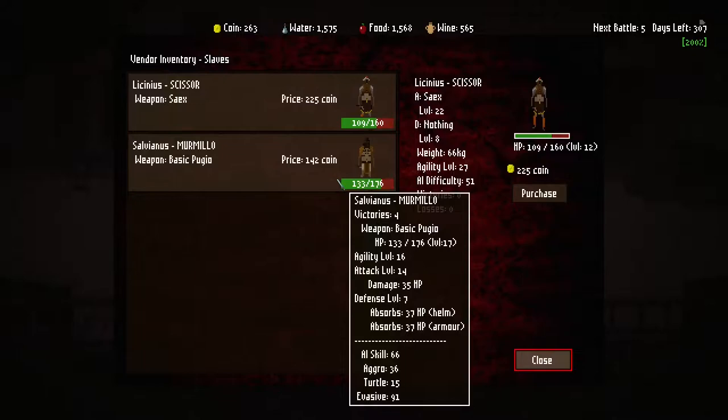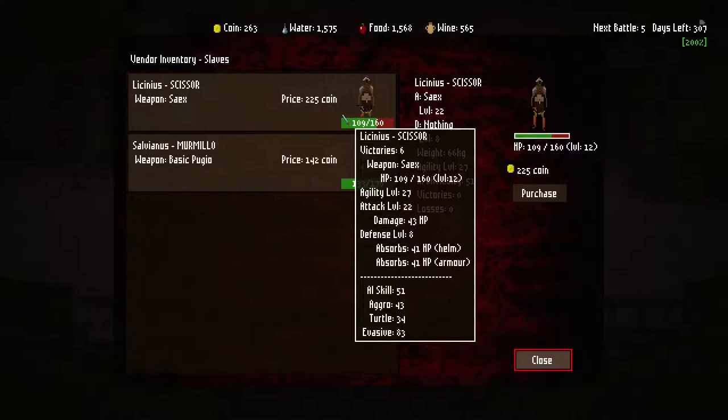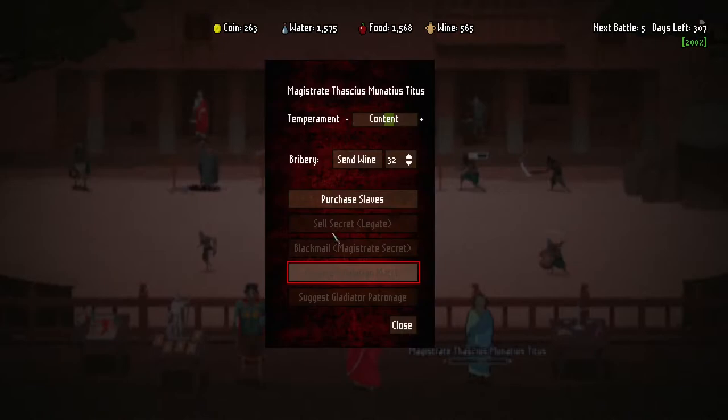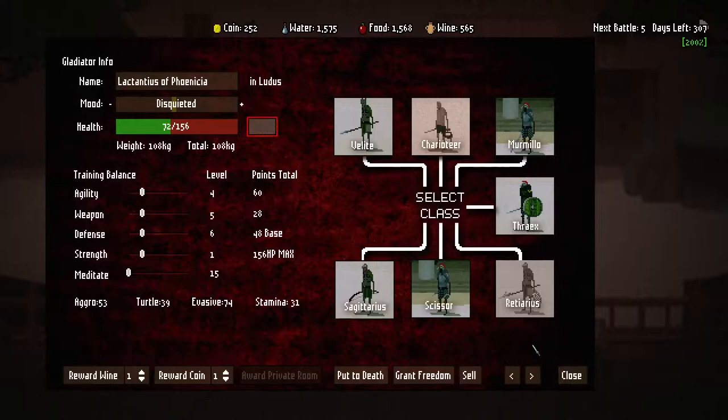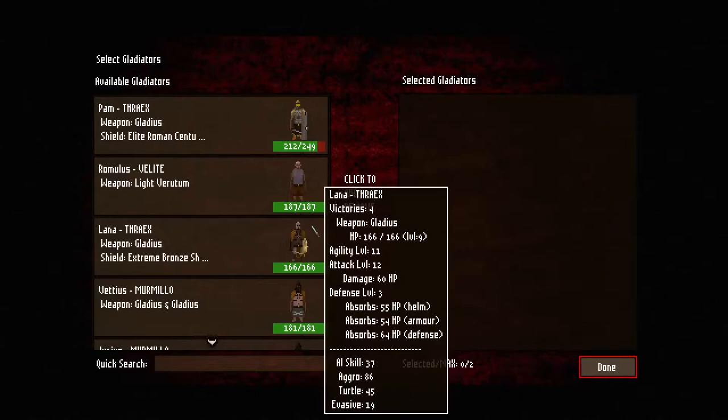Let's have a look - not sure this is worth 142 gold. Ooh, a Scissor, which is not great. Do you have any good slaves? Not really. I guess it's more economic to just have you as a sacrificial lamb. That's fine.